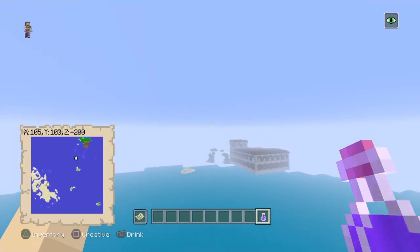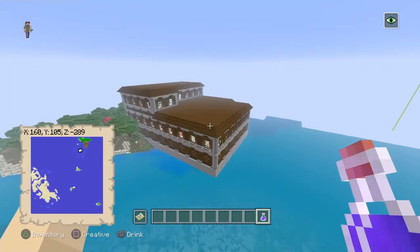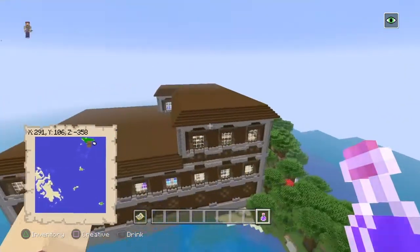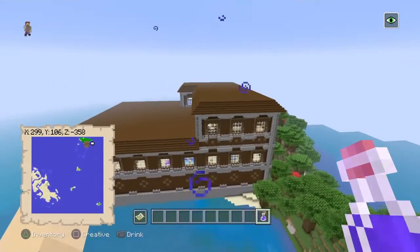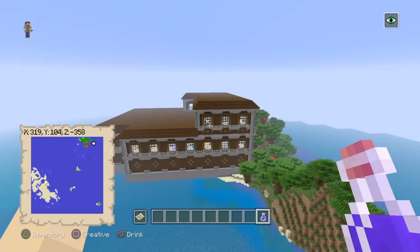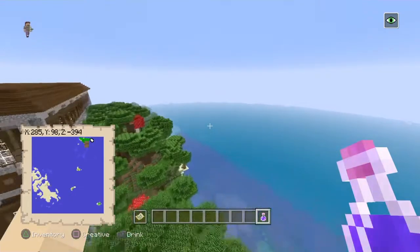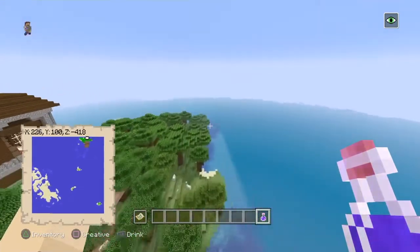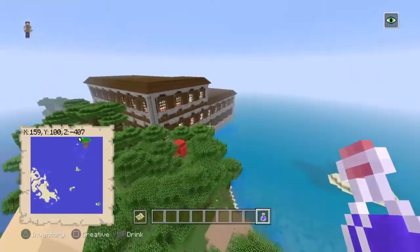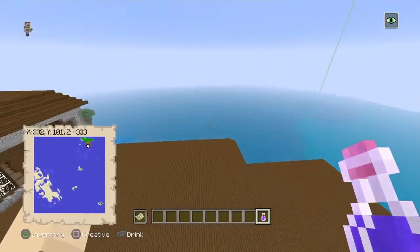Let's head up here and show you the main attraction: a survival island with one woodland mansion on it. If you were on the channel last week, I covered a survival island seed with two woodland mansions — Frenzied found that one as well. But honestly, I love this one too. It's beautiful and nice, though it is quite a small island — that's the only downside.